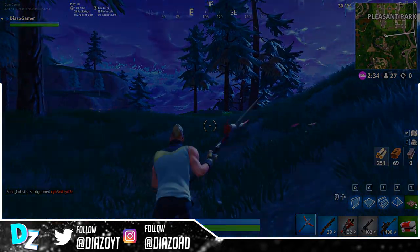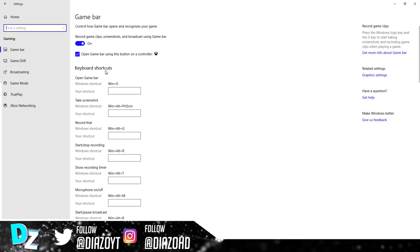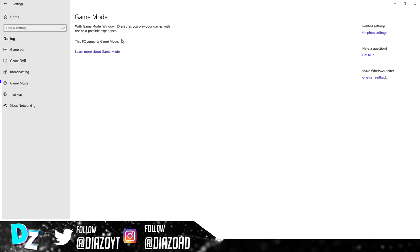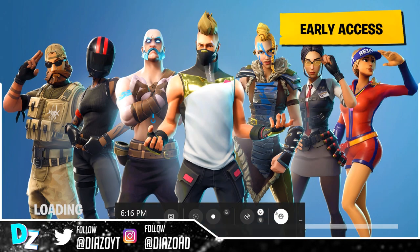To see if your PC supports Game Mode, all you have to do is go onto Settings and find where it says Gaming with the Xbox logo on top of it. Inside Gaming, you should see a panel on the side saying Game Mode. Once you click on Game Mode, you will see where it says if your PC supports it. Game Mode should be on by default, but if you see stutters in your game, press the Windows key plus G at the same time and click the circle with a timer on it until it's white. Then Game Mode should be turned on.